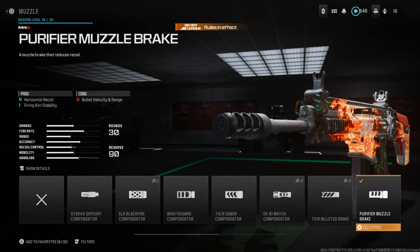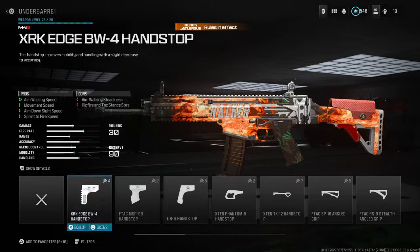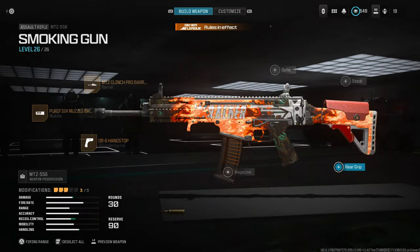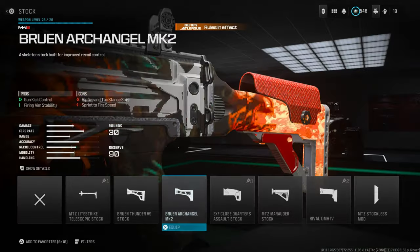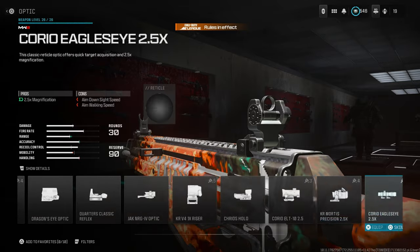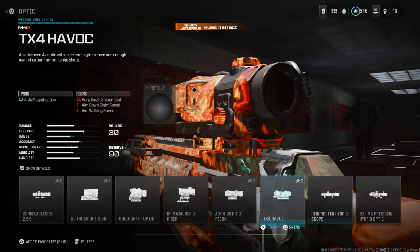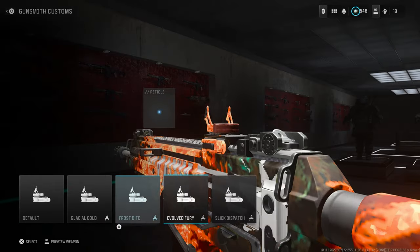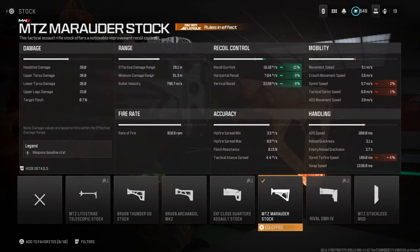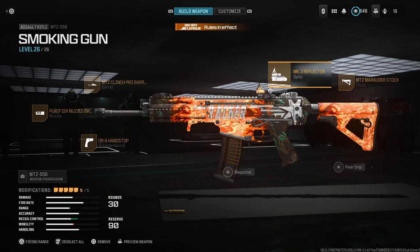Since this is another fast fire rate gun, use the Peripheral Muzzle Brake S for horizontal recoil and firing aim stability — it beams up accuracy. The DR6 Hand Stop underbarrel again. No rear grip — use the MTZ Marauder stock. Last but not least, the Mark 3 Reflector optic. For the stock, you also get a lot of recoil control — lots of pros with no cons.